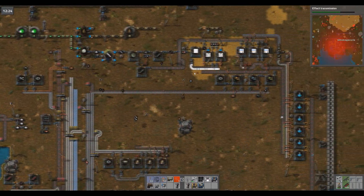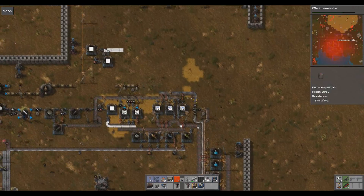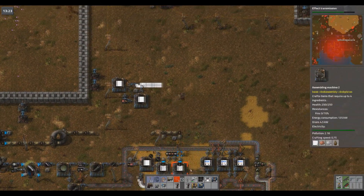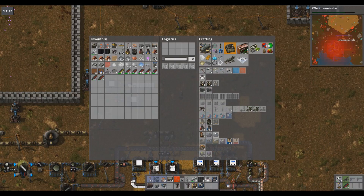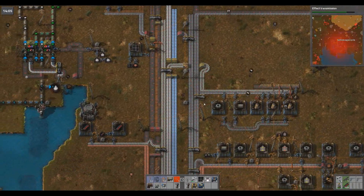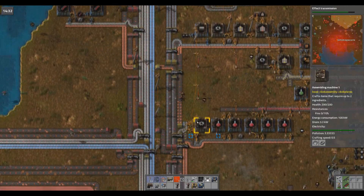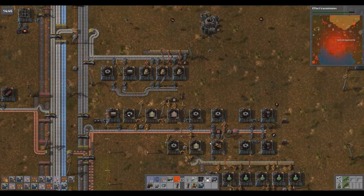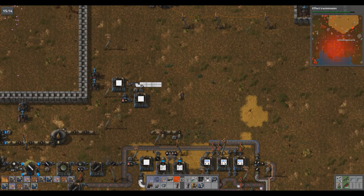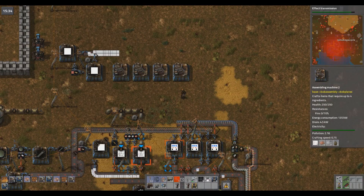Back to what I wanted to do five minutes ago — our blue science is terrible, time to work on that. Now we have plenty of this stuff. This requires iron, copper, and whatever that is. I need a few more manufacturing facilities. It's going to be a funny conversation considering I think I'm out of copper — but we've got some down here. Good, get a bunch of that.